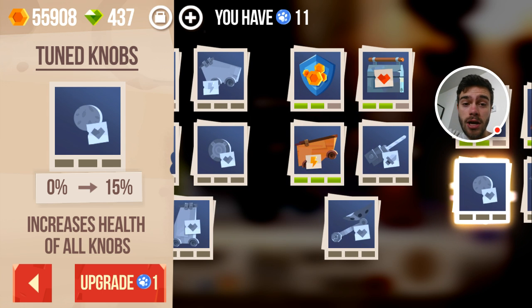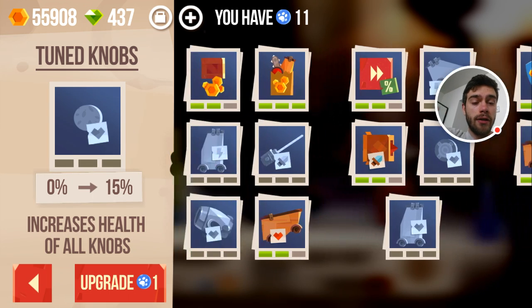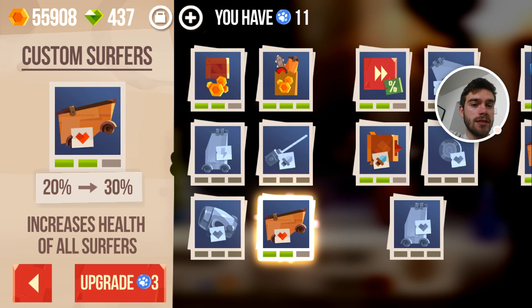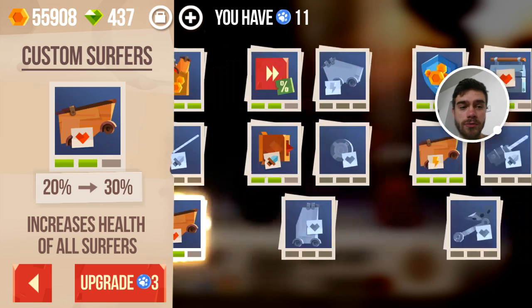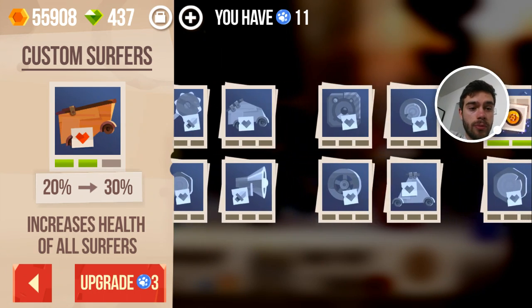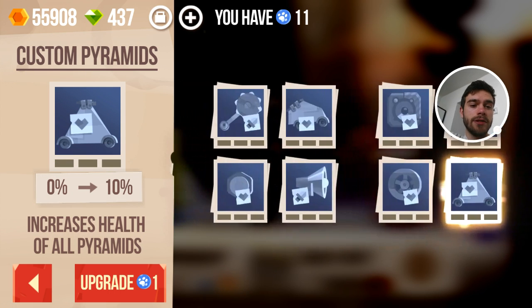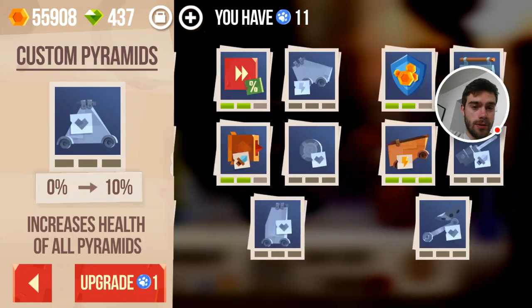Instead of buying upgrades for your wheels, I would much rather advise you to get health upgrades for your body — for example, like this custom surfer. You'll quickly notice you will have a preferred body type. In my opinion it's the surfer and the whale, but you could have different ones — for example the Titan. If that's the case, you can buy the Titan upgrades for health, or for example this pyramid here if you like pyramids.